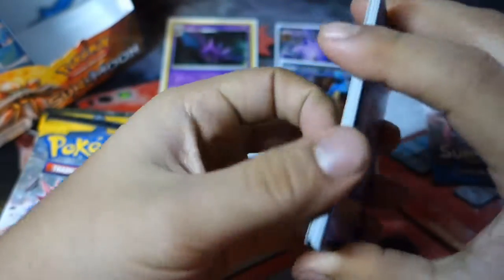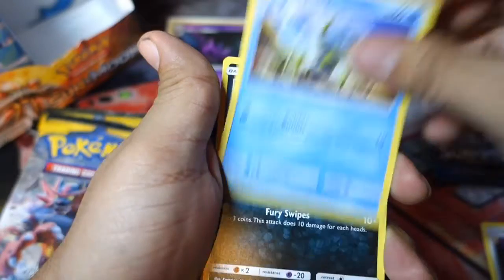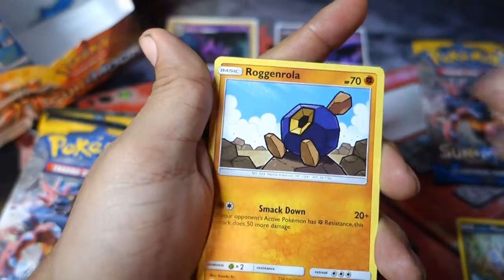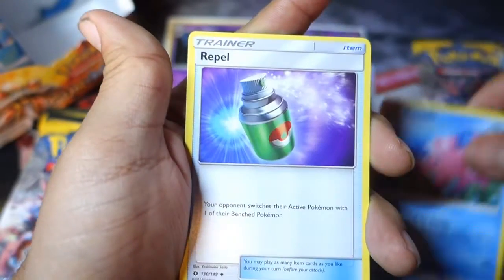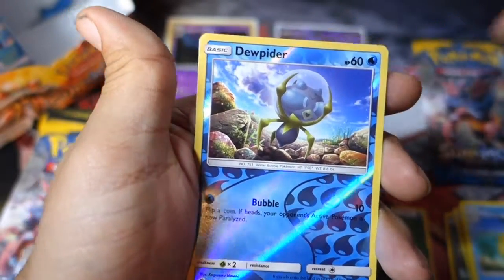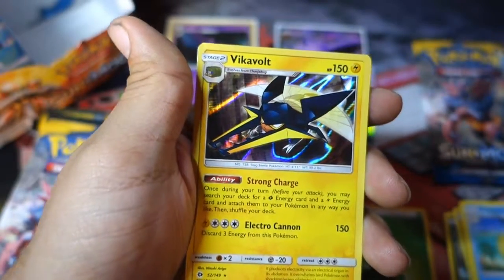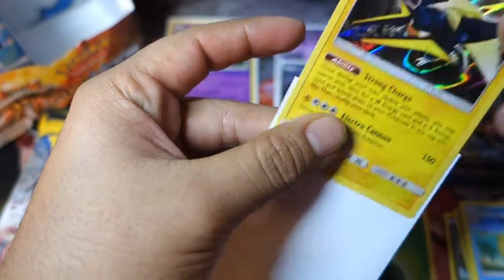So the card trick is now four instead of three. We start off with an Alolan Diglett, a Dewpider, an Alolan Meowth, a Growlithe — I'm keeping you — a Roggenrola, a Grass Energy, a Corsola, a Repel, and a Helioptile. The first holo is a Dewpider, and the rare in the pack is a holo Vikavolt, which is really really viable. I heard pretty much because it has a good setup move. So we can see it right here.